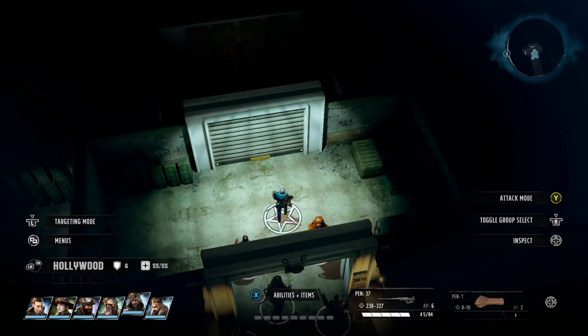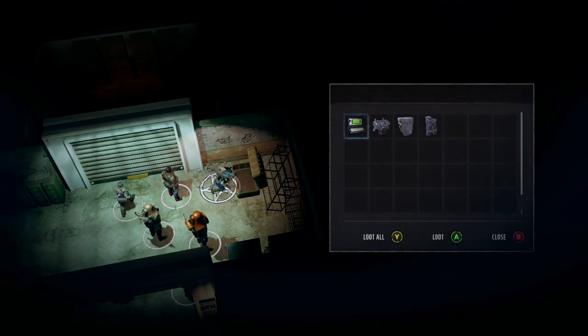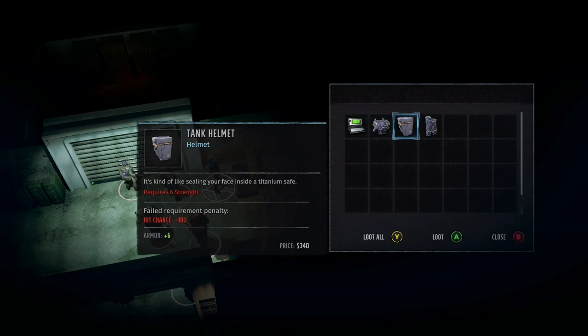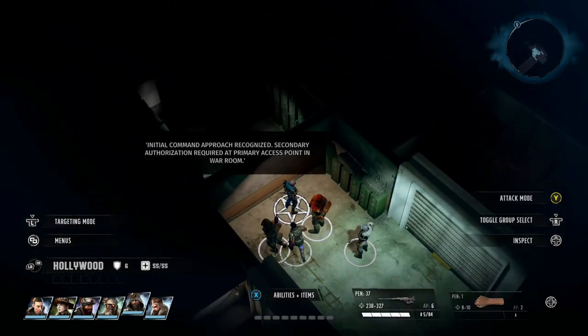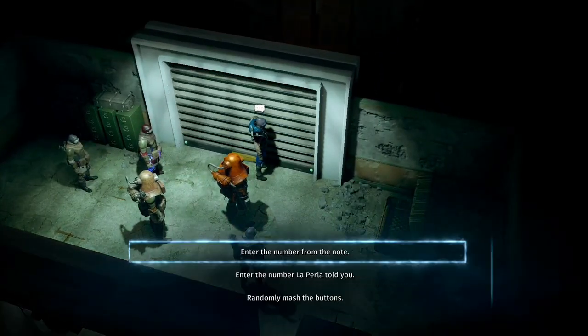There's a chest on the right. In it we have a PDA utility — that's a plus one to Nerd — and a complete Tank Armor set. Considering we're at level six or seven, very early in the game, this stuff is actually pretty good. I'm not sure I have a single character with six Strength yet to wear it, but it's going to be really good in the game.